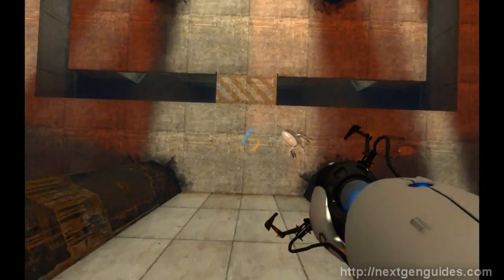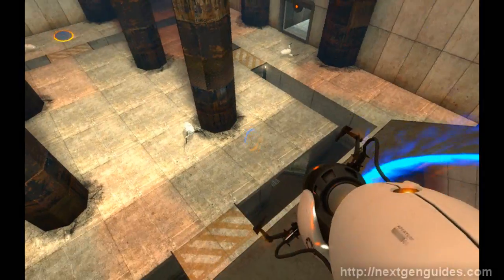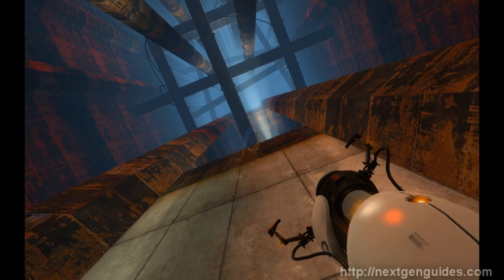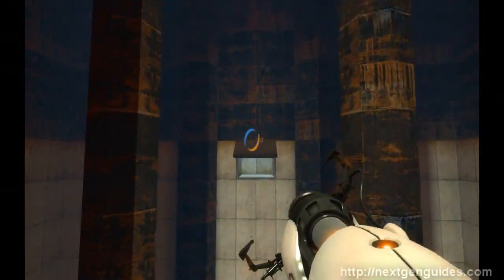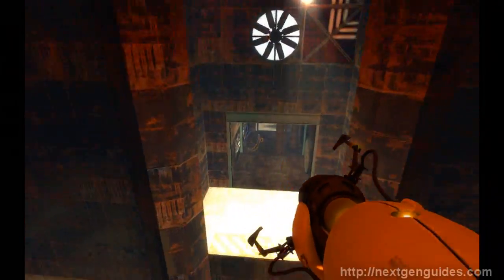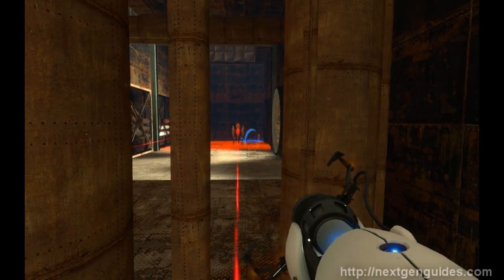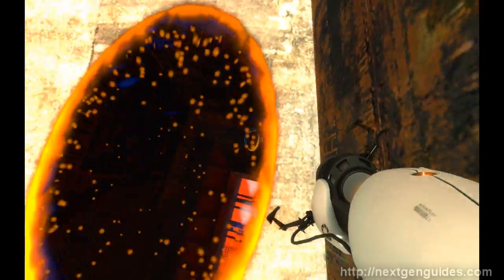Now we need to perform some more jump stunts. On the lower wall we create a portal, we jump through it to that area. Create a portal, aim there. Now we are at the higher portal — keep jumping around till you reach this edge. It's a trap again — two turrets will be placed. No problem: create a portal behind them, jump through it and take them out.